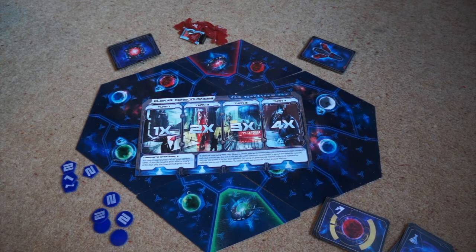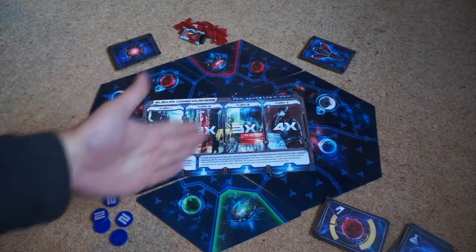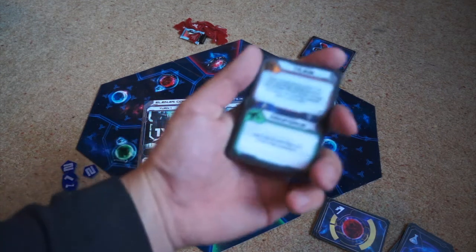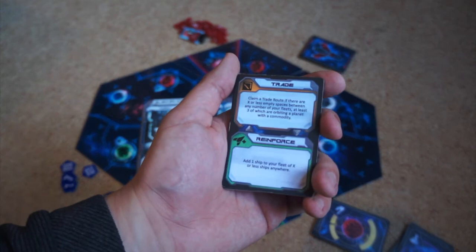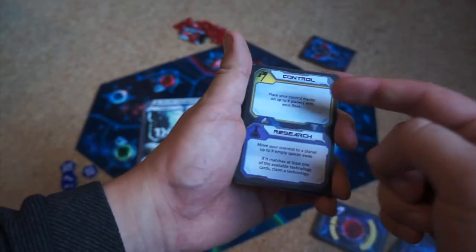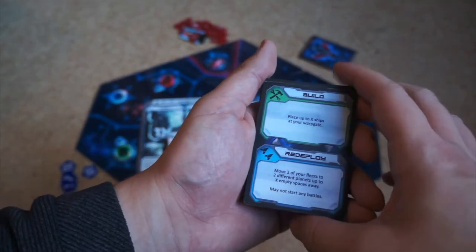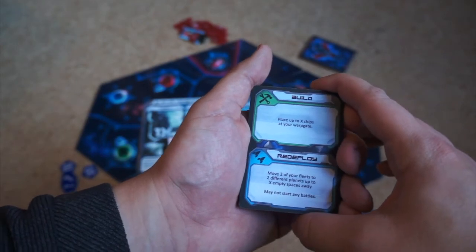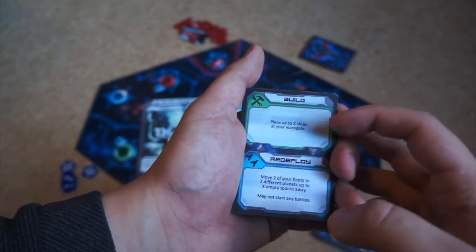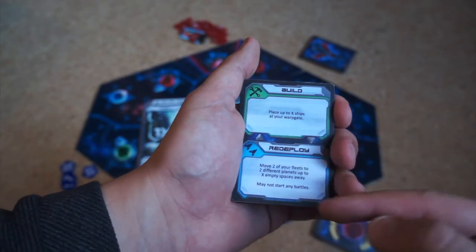There's lots to this game, but it's very approachable. Let's start with the player boards, which have these 1x, 2x, 3x and 4x slots — they are basically your turns. So in one round you're going to get 4 turns. Your turns operate around these cards; they have 2 choices on them. On this card you can trade or reinforce; on this card you can control or research. Each option will have an X, and basically where you play it is how many times you will do that action. So in build, I will place up to 1, 2, 3 or 4 ships at my Warpgate.